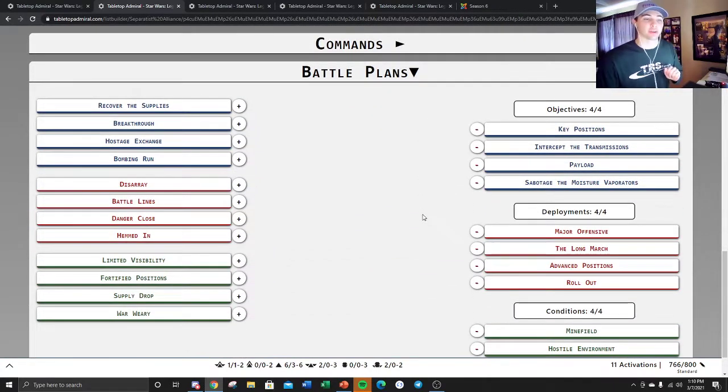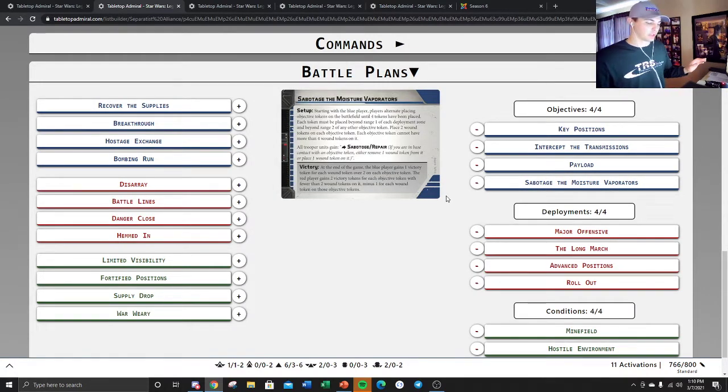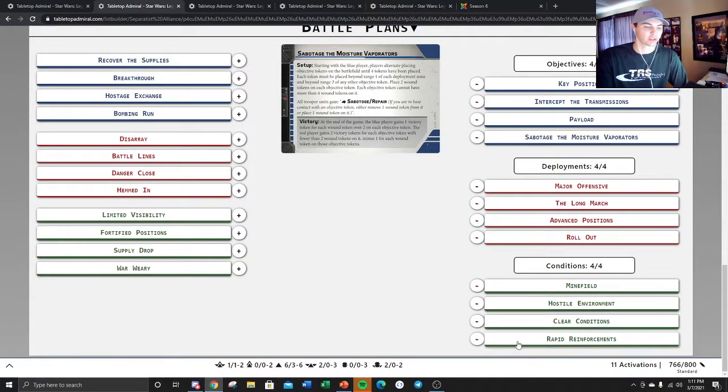Just like the last list, this one is very favored in its battle deck. You have Key Positions, which you can literally cover with a tank so your opponent can't get to it. Intercept the Transmissions forces your opponent to come out of hiding and go to the center, then you blast them off with your tanks or block where they could go. Payload you just don't even play — you play defense and the points game. Same for Sabotage: play defense, make them make a mistake, then your tanks double blast them off the table. Deployments are the longer L-shaped ones where you use range to your advantage and also deny secret mission from getting into your end zone.